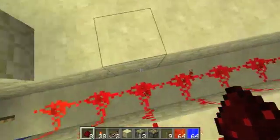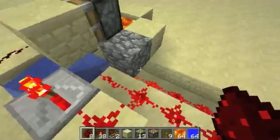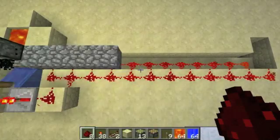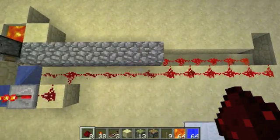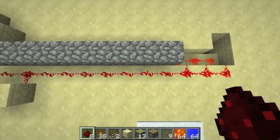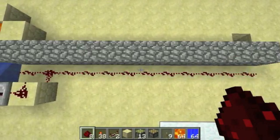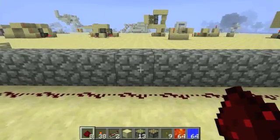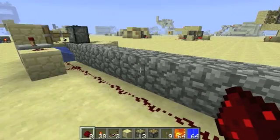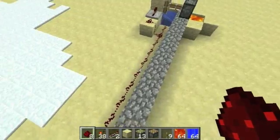And then when it becomes not full, it tells it to work again. And you can easily see this happening — you'll see the wires get cut. And off. And when I break the block, it turns on again. So that's a really simple way of doing it without any clocks whatsoever.